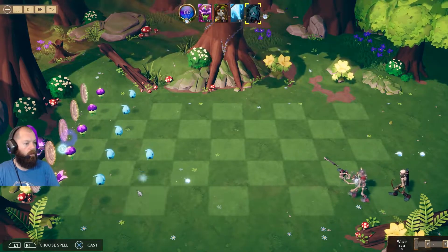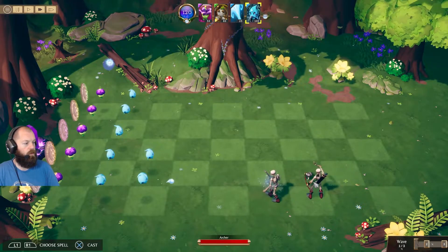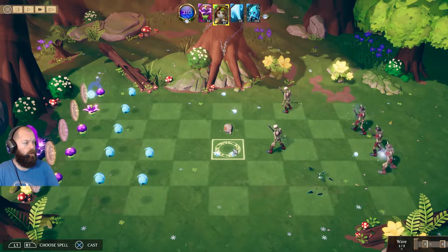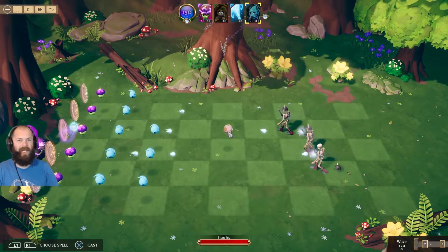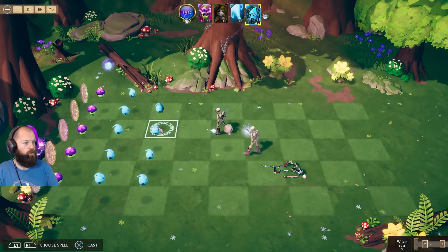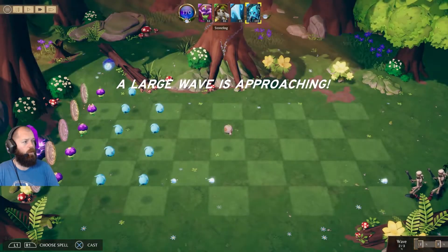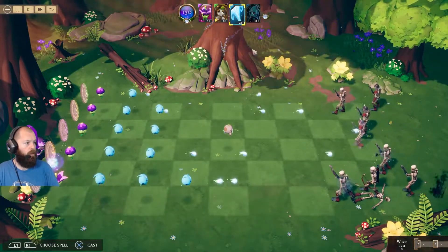I'm also going to put an etherling in this back row so we continue to generate lots and lots of mana. We're getting plenty of it now. Let's get another etherling in the bottom row — we now have five etherlings generating mana. An armored soldier has shown up with an extra layer of armor, so we have to chip down his armor before he takes HP damage. The archer is going to get in behind him, so I might put a stoneling in just to stall for a bit.